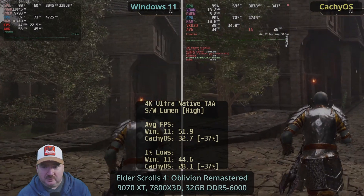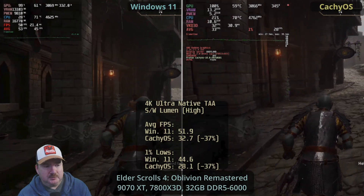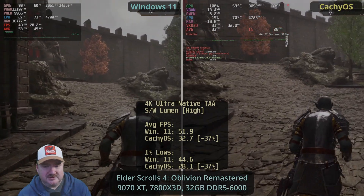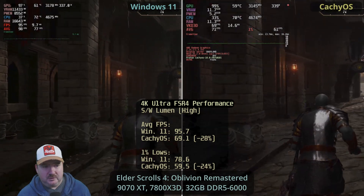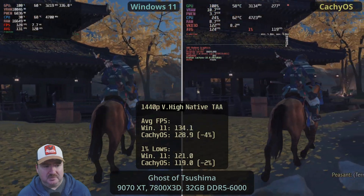When we move to 4K in Oblivion Remastered, you can see on the right hand side it's very choppy — FPS goes way down for some reason, something is choking it there at 4K. FSR 4 doesn't make much of a difference but it does make it a little bit more playable.